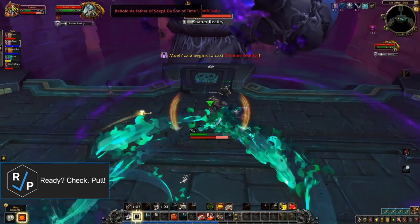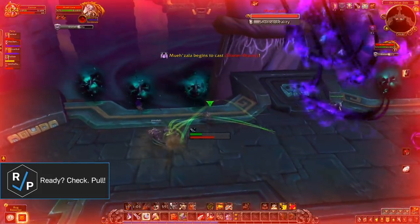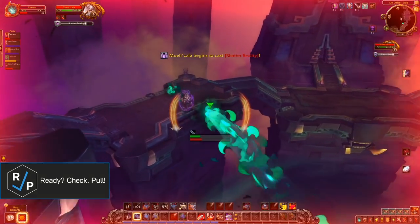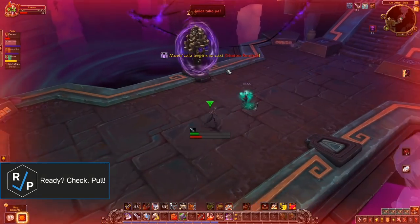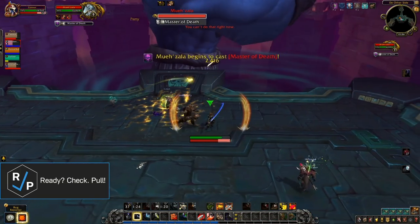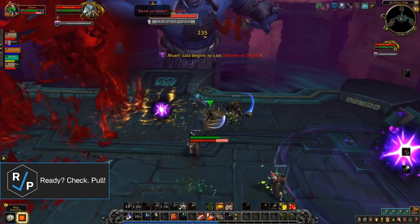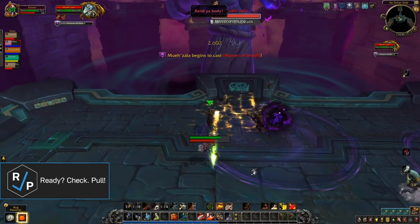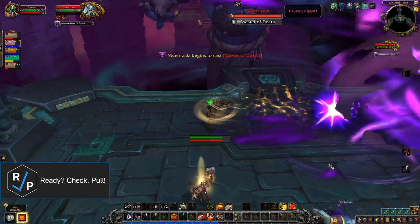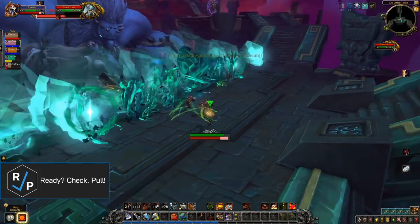Shatter Reality is when the group needs to split up and run into their assigned portal. Each side will need to kill an add while dodging purple circles, then right-click the nearby totem once the add is dead. The boss will then pull everyone to him and Bwonsami will damage him for 20% of his health for each totem that was clicked. If done correctly, you'll only have to go through the portal phase twice, leaving you with only 20% of the boss's health left. He dies when he reaches 10%.